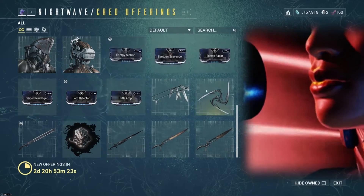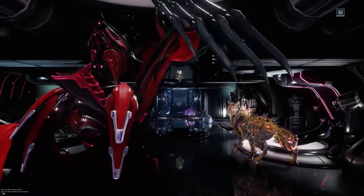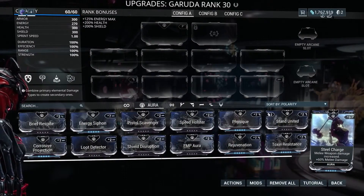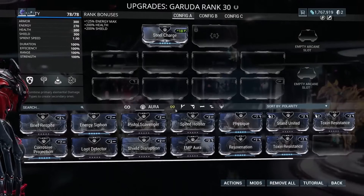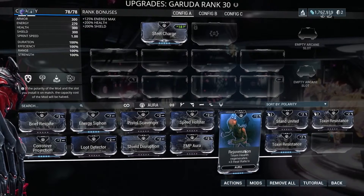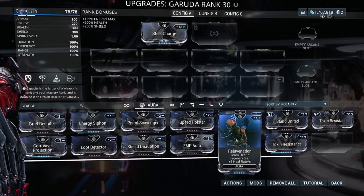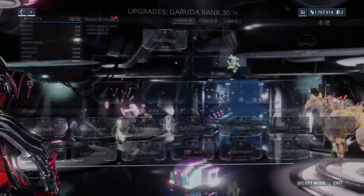The other thing I wanted to mention about aura cards is that they actually apply to your whole team. We talked about using Steel Charge on Garuda — everybody in my squad would actually benefit from that 60% melee damage, which is incredible. Corrosive Projection is definitely a player favorite because it reduces enemy armor, so everybody gets that bonus — and they stack, meaning two people running Corrosive Projection get that benefit times two. Rejuvenation is also a really nice mod because it regenerates health, so if you ever notice your health regenerating in a squad, it could be because one or more players are running Rejuvenation and you're getting the benefit from that.